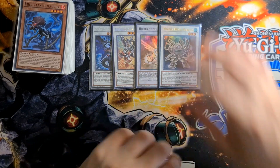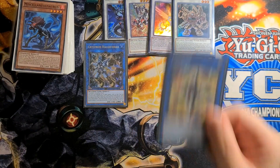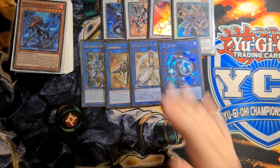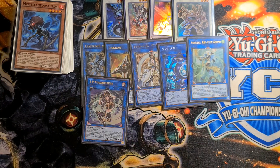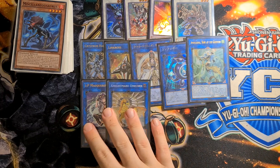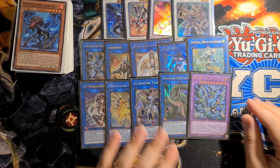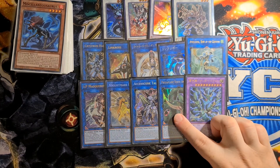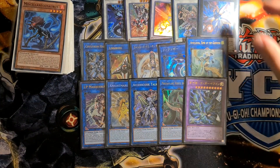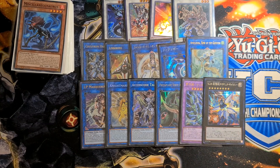For the Link Monsters: Sub-Expander, three broken link cards — Link Kuribohr because it's Dark, Psybohr, Curious of course. Apollousa, IP Masquerena Unicorn for additional interactions when you need to clear off monsters. You can make IP, Accesscode, and Anaconda with Titan. And the one Rank 8 Xyz: Hope Harbinger Dragon, because it's very easy to get level 8s and make him.